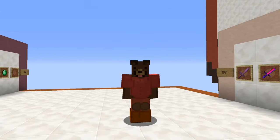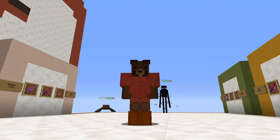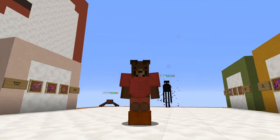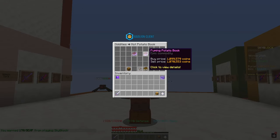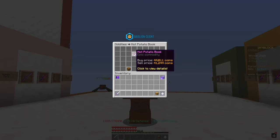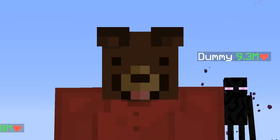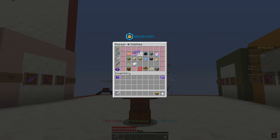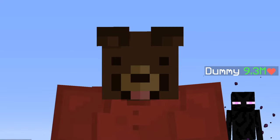The last two tips: don't forget to put the right reforges on your weapons — that can make a huge difference. And don't forget that Hot Potato Books exist because they can make your weapons way better, along with Fuming Potato Books. You can put down five Fuming Potato Books and ten Hot Potato Books. Hot Potato Book prices have gone down enormously so they're pretty affordable — buying ten of them will cost you only about 400,000 coins.